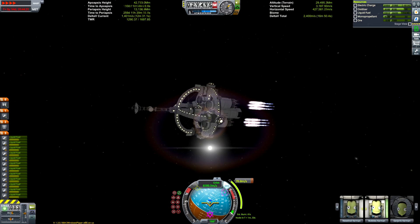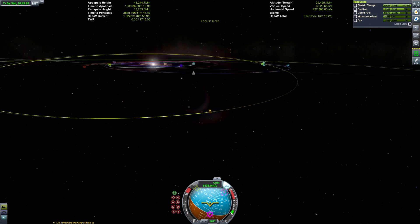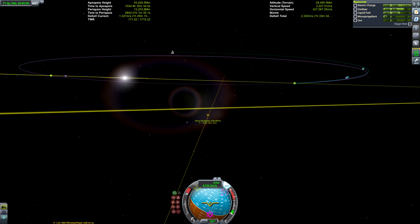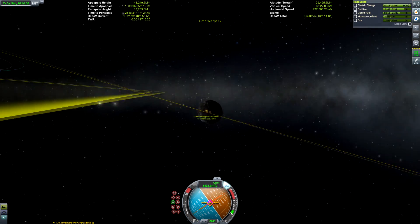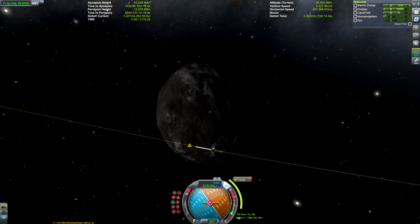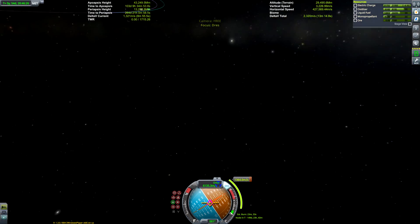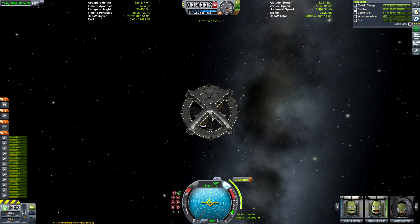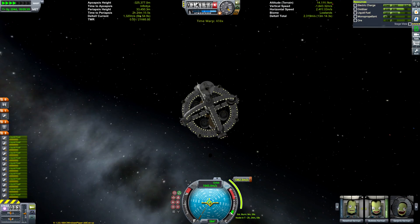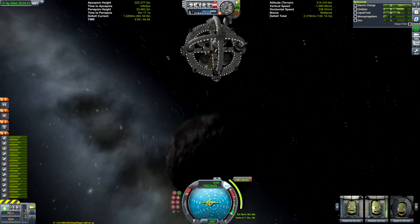We're pointing towards the maneuver node and burning to complete it. I sense you guys probably know how to make maneuver nodes at this point, and if you aren't at that stage and need a tutorial, don't watch this video. Certainly if you want to be doing interplanetary missions or your first ever mission to Drez, this is not the video to be replicating — it's a very difficult rocket to fly and you could do a lot better when it comes to tutorials.